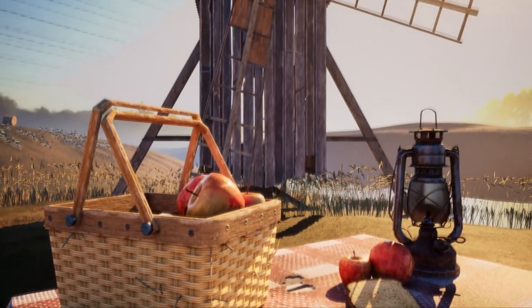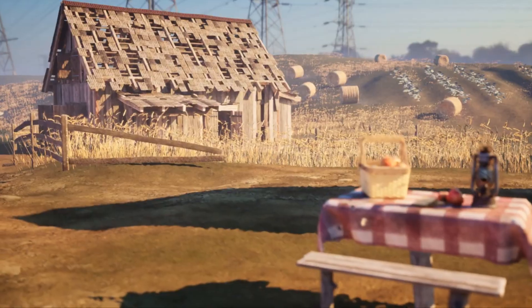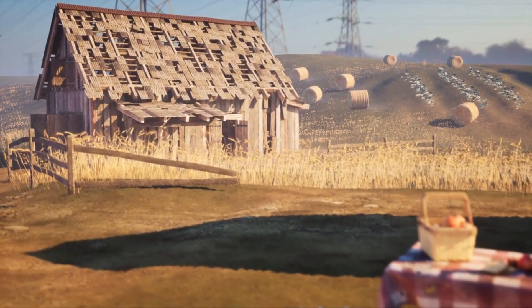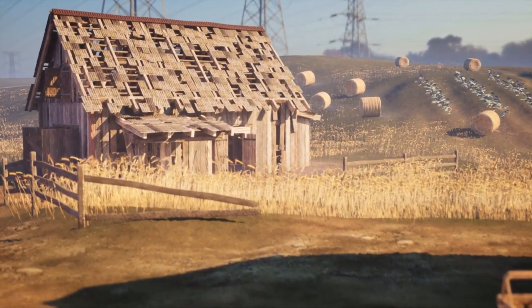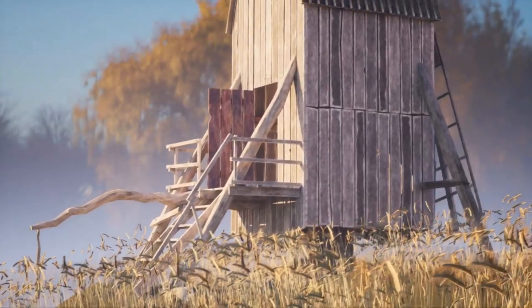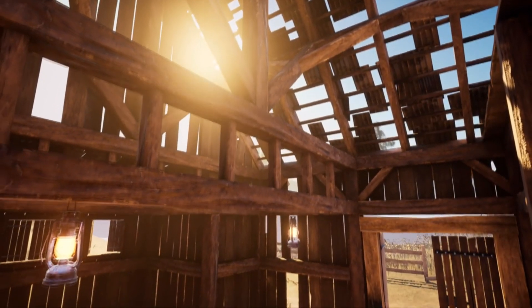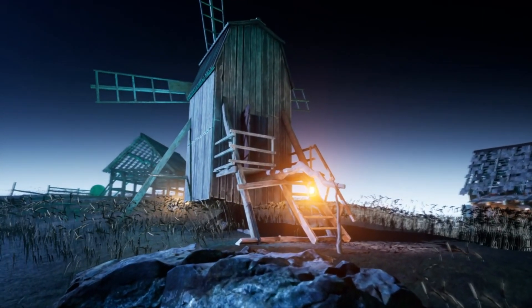Secondly, we have the Countryside Windmills and Barns. This comes with a peaceful scene with an extremely modular barn and windmill. The asset contains prefabs as well as separate elements such as boards, pillars, door frames and more. Most of the models have a couple of interchangeable materials for better variation. It comes with a daytime and a nighttime scene.